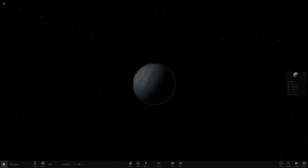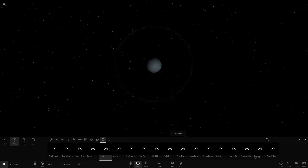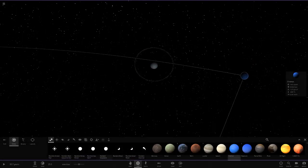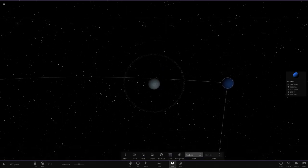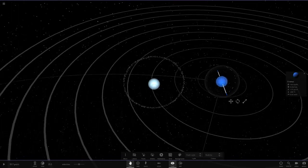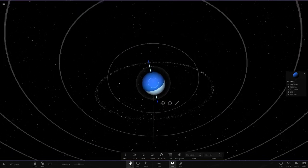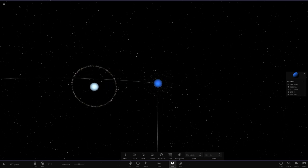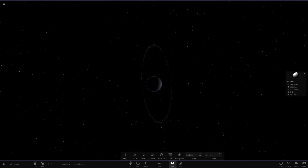Next up we've got Uranus — let's add the rings of Jupiter to it. It's basically like a bigger version of the rings of Uranus. Let's add a regular Uranus in to compare — as you can see, Jupiter's rings are clearly bigger than Uranus's rings. The rings of Uranus end just before the rings of Jupiter start, and there's actually a massive gap between them. These rings are tiny compared to the distance of Jupiter's rings.